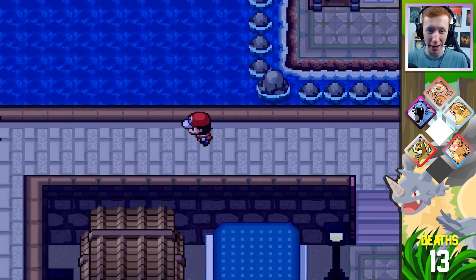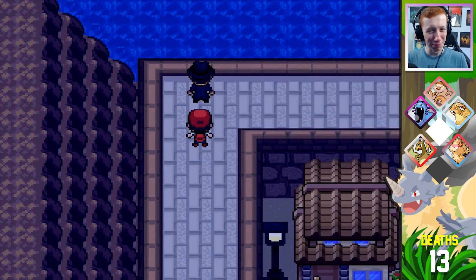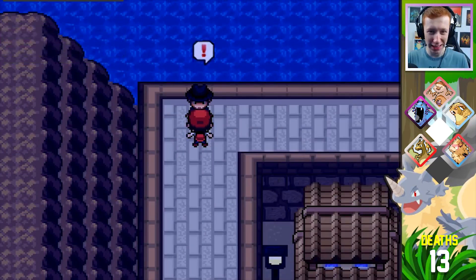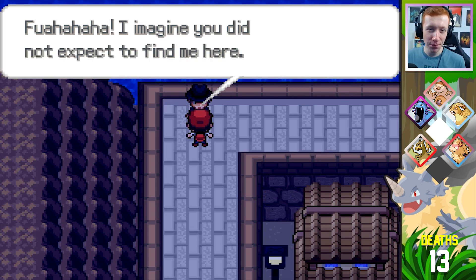Giovanni should be somewhere around here. Here he is. Are we going to throw down? Are we going to brawl? I'm a little bit scared of you to be honest. What was his voice? It's the Kermit the Frog. 'I imagine you did not expect to find me here.' Well, no, I did expect to find you here because the guy at the gym told me that you were here.